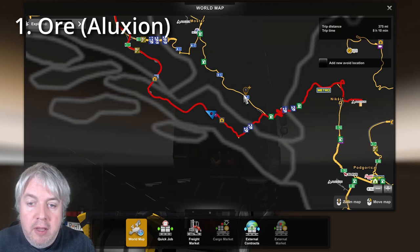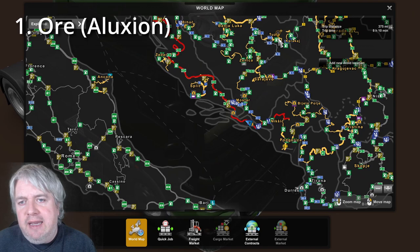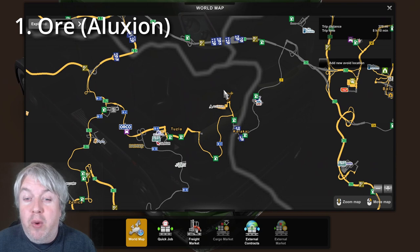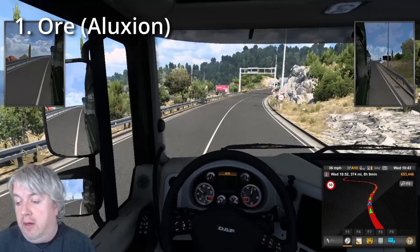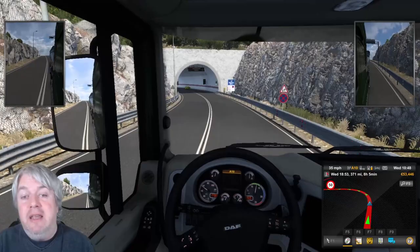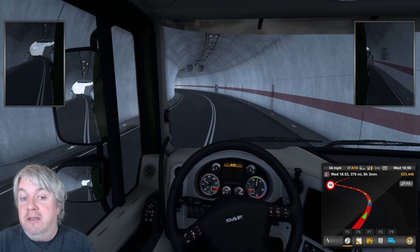Looking at the map, you can see Podgorica and Nixic are quite close to each other with the Aluxian company in both, and the other two are in Mostar and Karakaj. These deliveries are sporadic - they're not always going to be there. If you turn up expecting a delivery of ore, it might not be available. It's better to do this via the quick jobs route rather than desperately trying to get these jobs with your own truck.